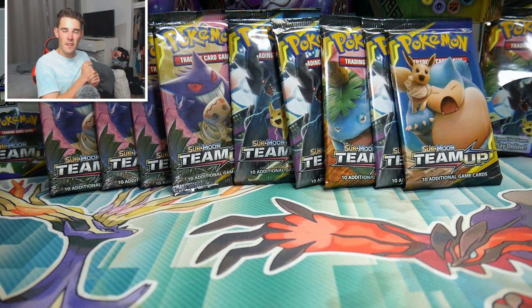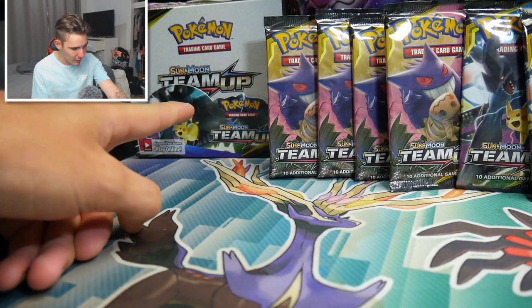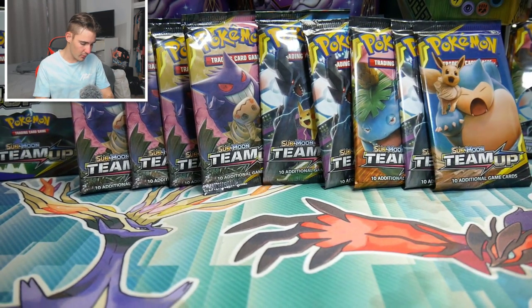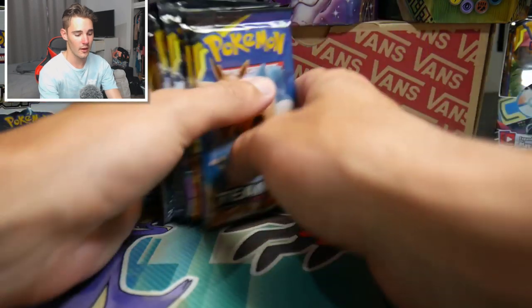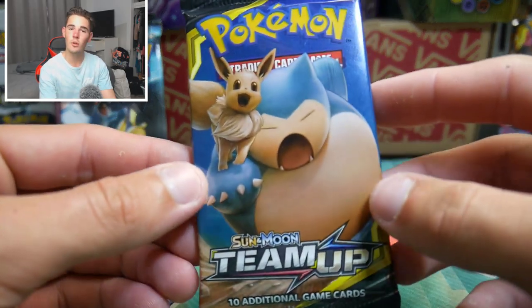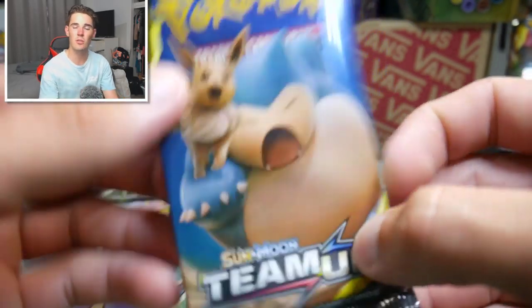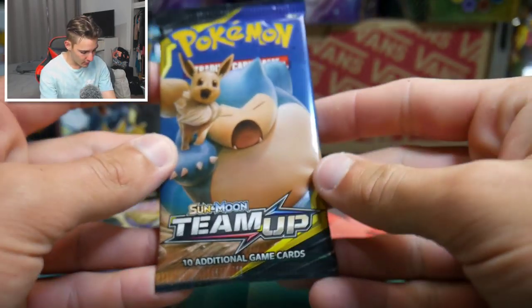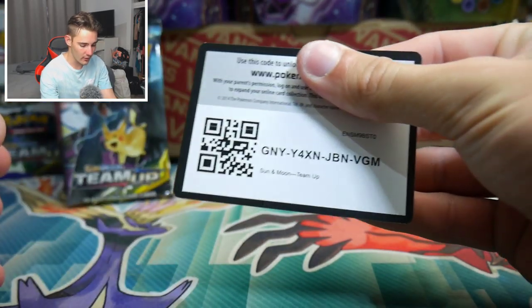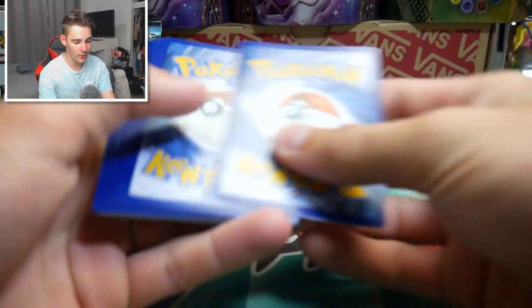We will be opening up the last packs of this first booster box. I honestly cannot remember what we got in the first ones, because in this Team Up box we have some of the pulls that we got, but some of them are from the other video. We're just gonna get into it. We are going to get right into it - hopefully you guys enjoy this video, make sure to leave a like and subscribe if you're new. Let's get into this Team Up booster pack with Snorlax and Eevee on the cover - this is the last part of this series.